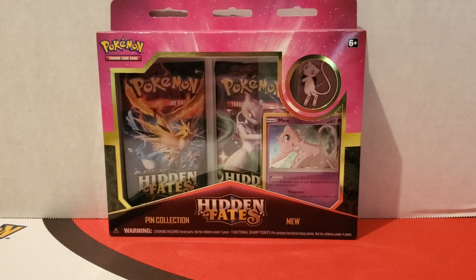You can only attain Hidden Fates through special pin boxes or Elite Trainer boxes — you just can't buy random booster packs or anything.